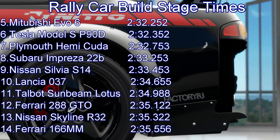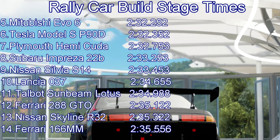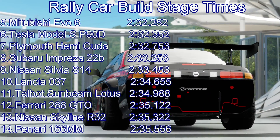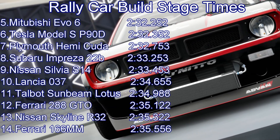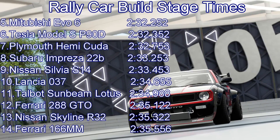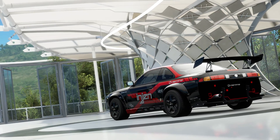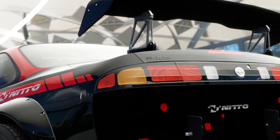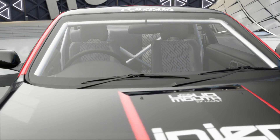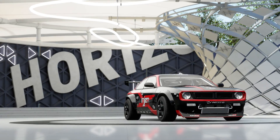The 233.4 will put it into ninth place - a couple of tenths down on the Impreza 22B, just over half a second down on the Hemi-Cuda. But it beats the Lancia 037, the Sunbeam Lotus, the Ferrari 288, and the Skyline R32. We're talking two seconds faster than the Skyline - that's a better car than I was expecting going down this stage. The downsides: it's just not got the composure of the Evo 6 - it's a second and a bit down - and the Evo was just so much superior over the bumps. But this S14 is nowhere near as far down as I thought it might be. The giant tyres are giving it a huge amount of grip and working very well. So I have been surprised and actually quite enjoyed driving an S14 in this rally car build. Thank you very much for watching and until next time, goodbye.